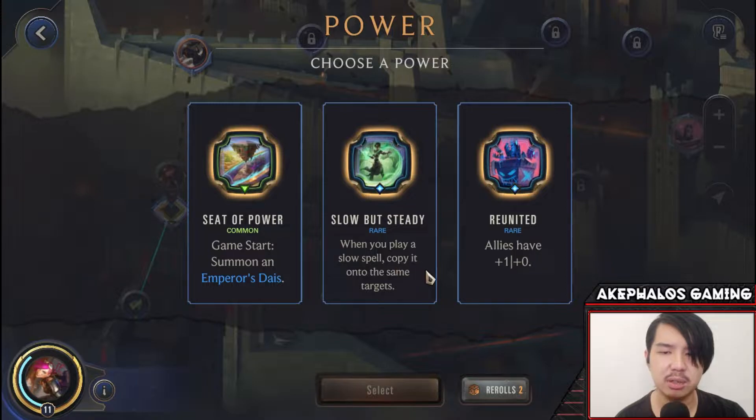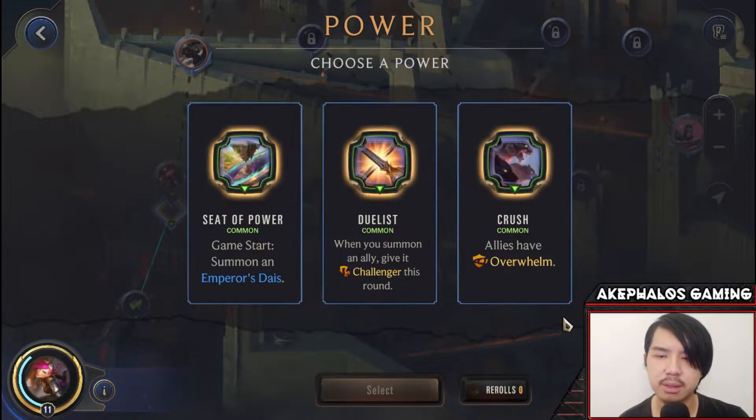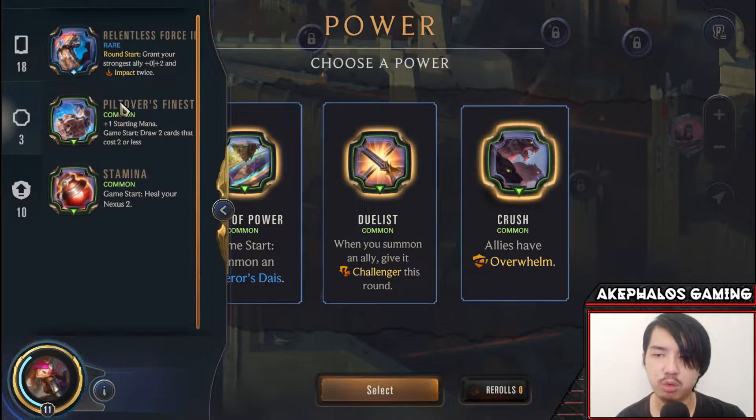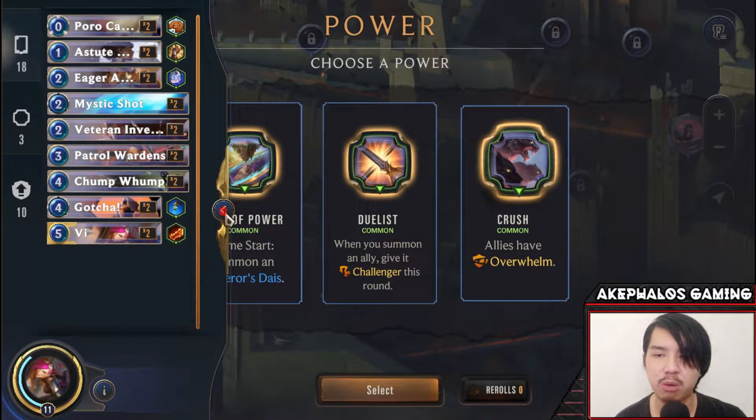We keep getting 'game start, summon an Empress' on re-rolls, along with Slow But Steady and allies at plus 1, plus 0. After using all our re-rolls, we end up with 'game start, summon an Alec with Challenger and Overwhelm.' We don't get the draw power I wanted, so hopefully that comes up later. For now, I think we're just going to pick up the Overwhelm buff because it's going to be really good for Vi's campaign — it should work really well with Astute Academics, and Vi will also benefit from the Overwhelm.